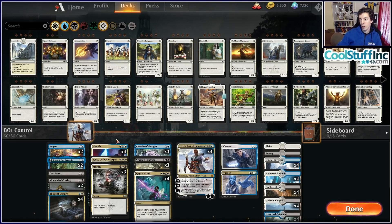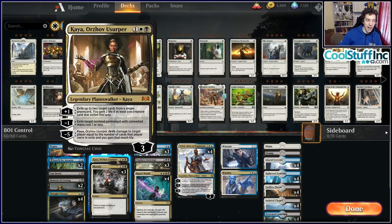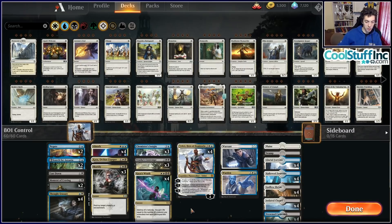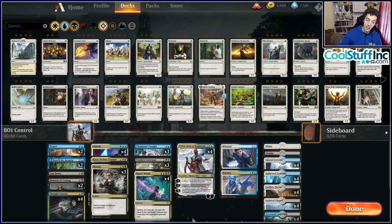One more Tier 2 deck: Selesnya Tokens. This is the deck that Zachary Kiihne — I'm probably saying it wrong — used to qualify via the Top 8 ladder. This deck is surprisingly good in Best of One because it's very good against the mono-colored aggro decks, which are a lot of the format. It's not great against Esper Control but it has tools. It has fast starts with History of Benalia, Emmara, and a big endgame in March of the Multitudes.